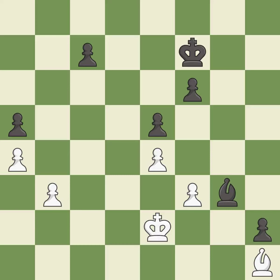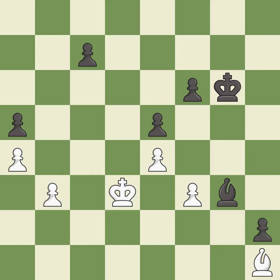This move puts the bishop on a safer square — it is good. This overlooks an opportunity to increase a bishop's scope by moving it to a better square — it is an inaccuracy. Black still has an advantage, but they no longer have a winning position — it is an inaccuracy.